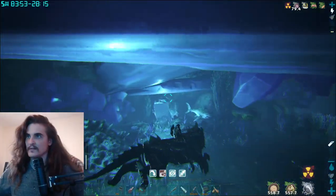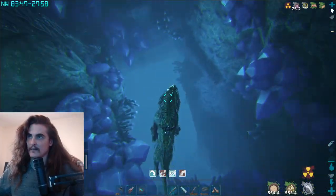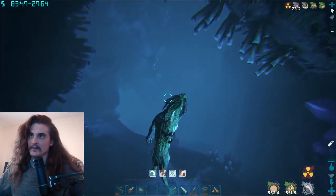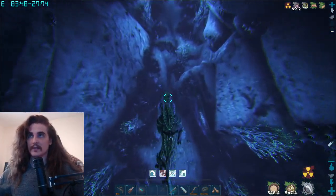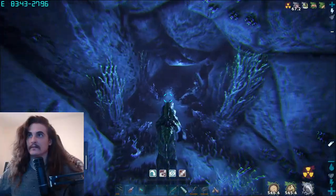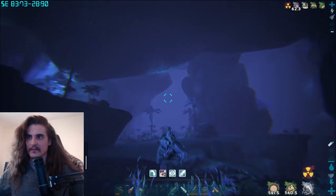You'll know to stop going left when you see that square little hole there. You're going to go straight through here and down through all these little crystal areas. Once you get to the bottom of this, you're going to follow it through and you'll get to the first air pocket.